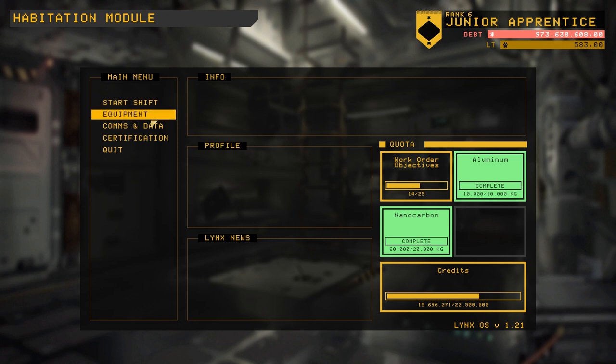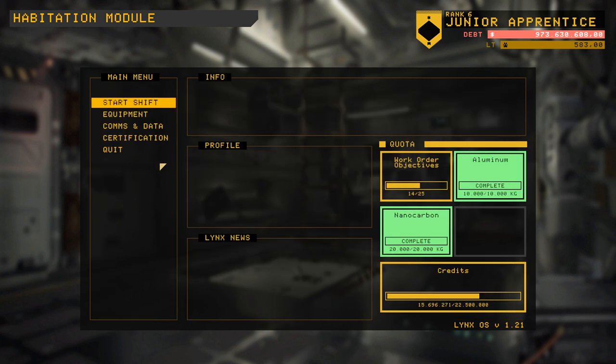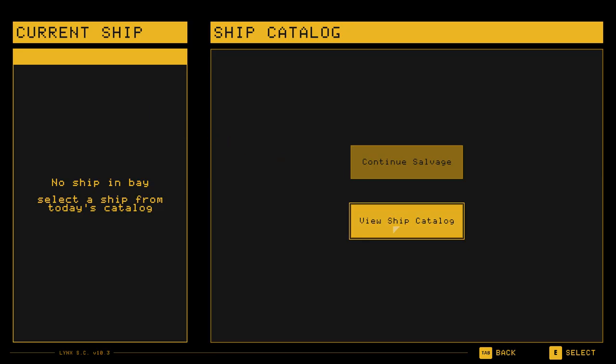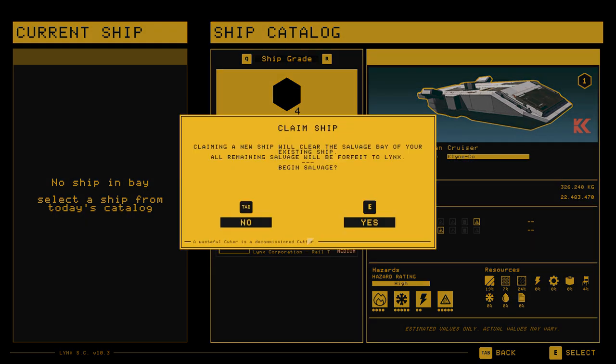In order to get promoted, I still have quite a bit to do. I need to do another 11 work orders and I have to bring in another 7.5 million, and that will put me at rank 7. So let's see if I can get a bit of progress done towards that. Looking at the ship catalog, let's get the Leviathan Cruiser — total value 22 million, with a class 2 reactor. Let's get to it.